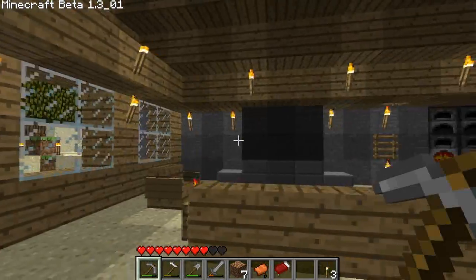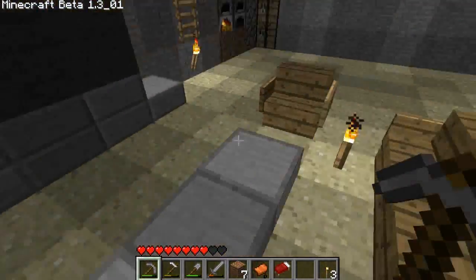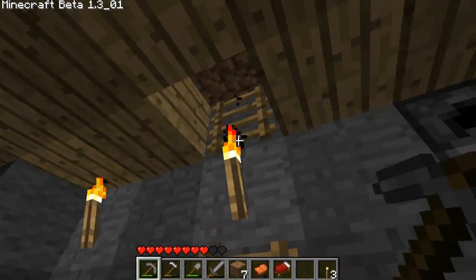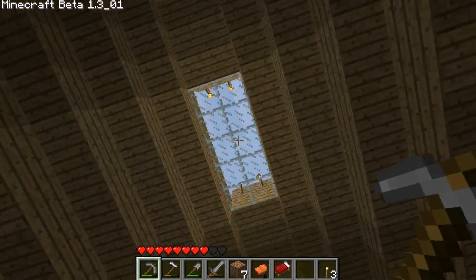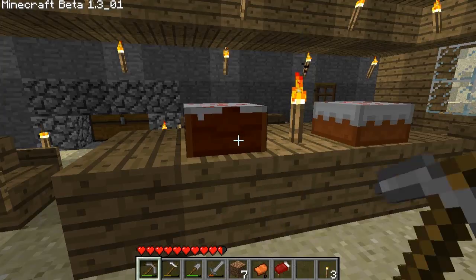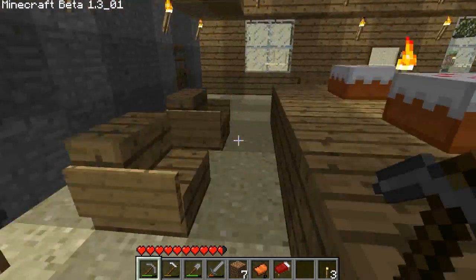We have four furnaces, three workbenches, and a secret I'll show you soon. Up there I have a sunset roof, and up here some cake that I want to eat right now. There's a chest right there, and one right there underneath — don't ask. This is my action room: TV, Xbox 360, and DVD.